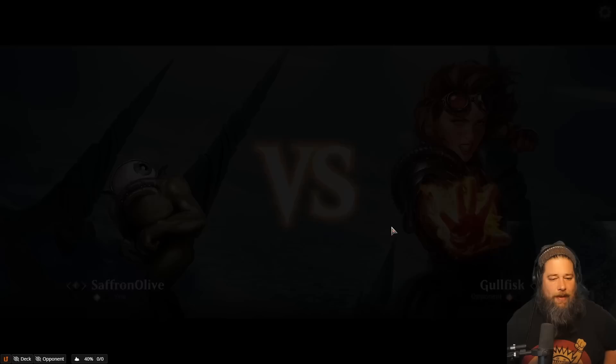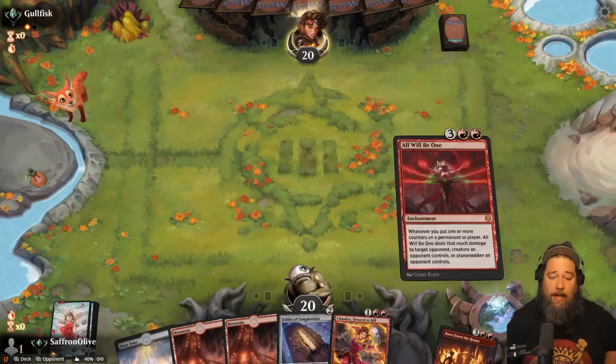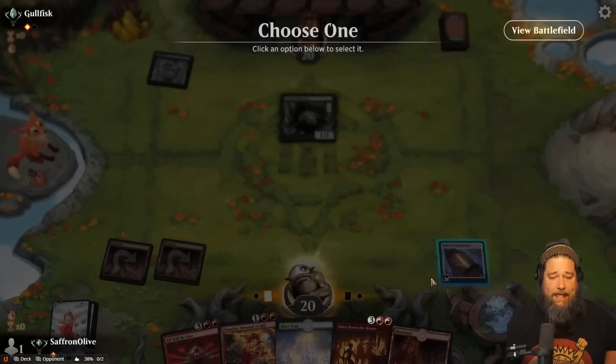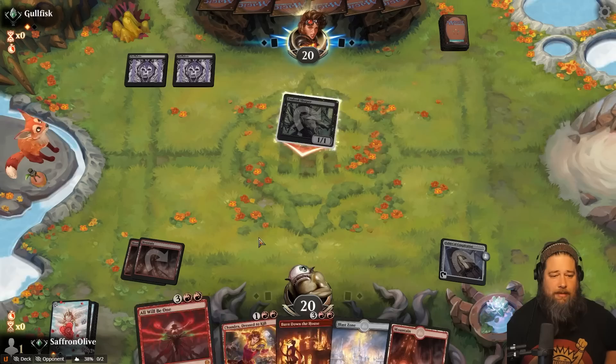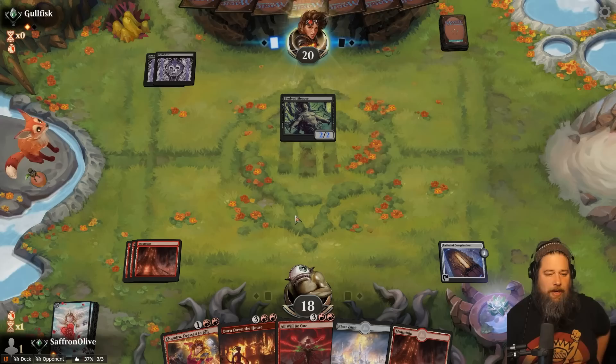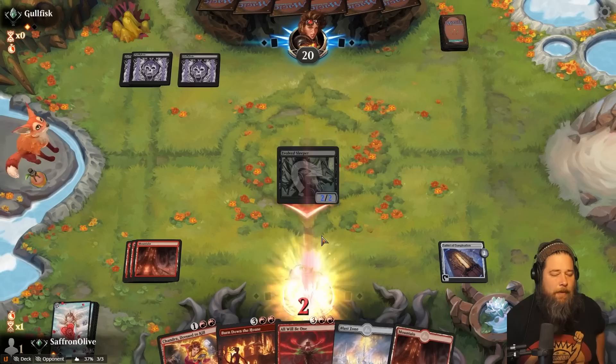Swamp and Evolved Sleeper. No Tablet of Completion. Take her up. Wouldn't mind hitting something that proliferates for the sake of this tablet. Abona gets an Itzus. Are we pumping? Yes. Do we play the Chandra? Probably not. Yeah, let's just pass. I think our plan is, depending on what our opponent does, either ramping into All Will Be One or ramping into Burn Down the House. If our opponent plays something else we need to kill, then it's probably Burn Down the House.